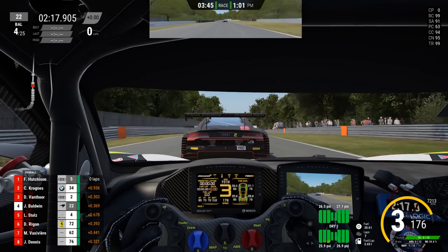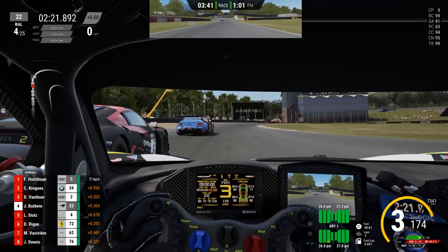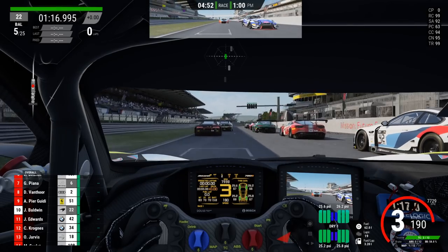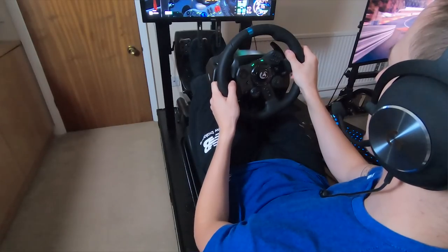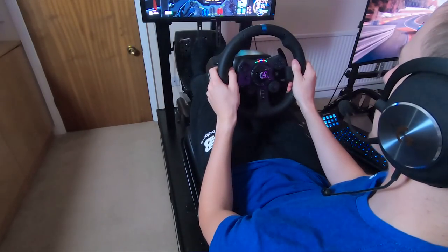On the straights you're going to want to be shifting at the correct RPM — that's going to be a bit different in each car. The rule of thumb is to consistently shift just before you hit the rev limiter. Once you start bouncing off the limiter you're wasting time that you should be spending accelerating; if you go too early you'll miss out on all the power that the highest revs can offer. Keep an eye on the in-game HUD, listen to what the engine is telling you, and if you're lucky enough to have a wheel with shift lights like the G923 you can reference those as well.